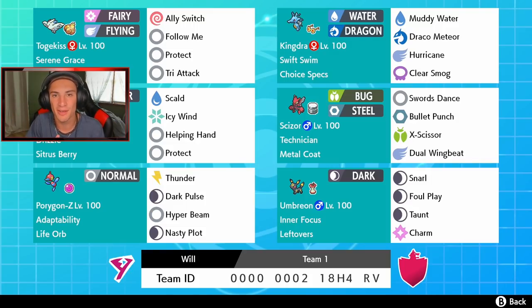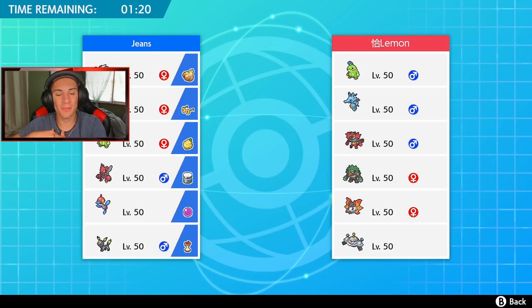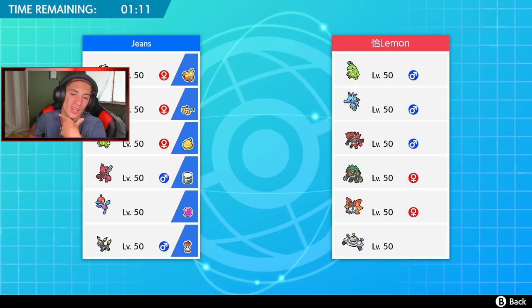If you want to use this team for yourself, the rental code is at the bottom of the screen. Let's try to have a good video and get some wins. We got a little bit of a mirror matchup to get us started — both got rain teams. This guy also has the OP Whimsicott, Incineroar, Volcarona, and Magnezone.